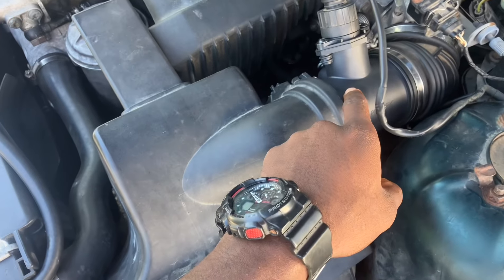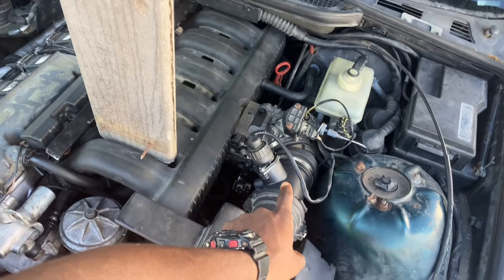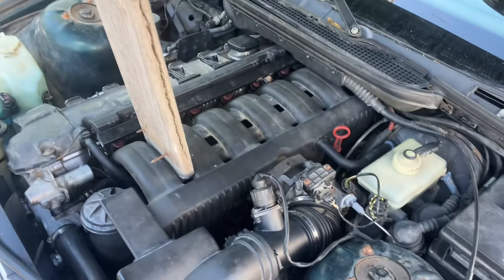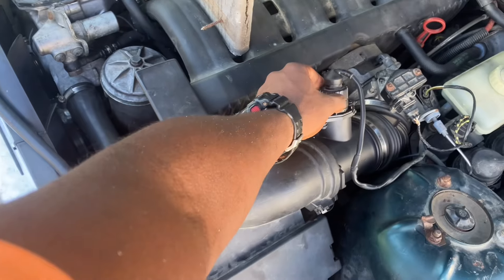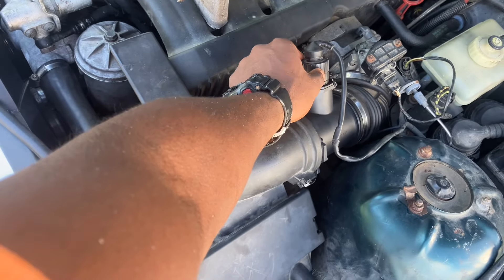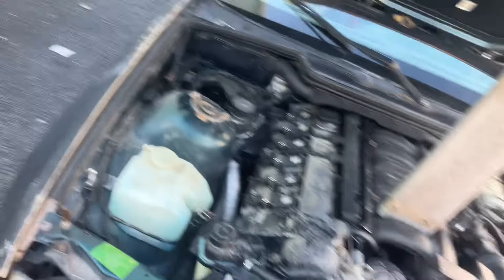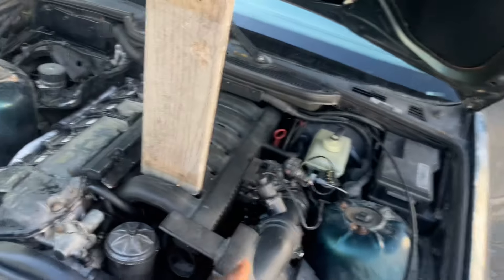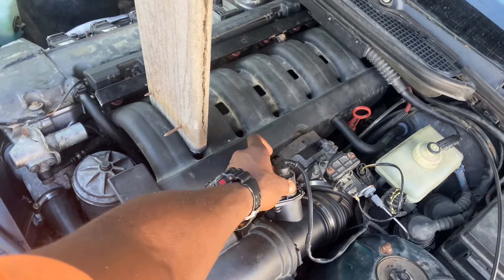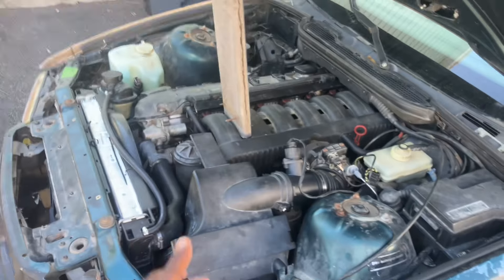I just installed a brand new MAP sensor. I'm suspicious this is my problem — why I have a power cut and a misfire — because when I unplug this with the car running it does not shut off, and it's supposed to. That's a very clear sign the MAP sensor was not working properly. This is a brand new one, and now we're going to see how the car runs and if it will idle normally.